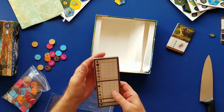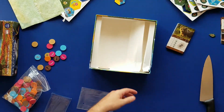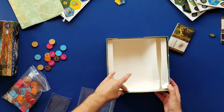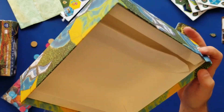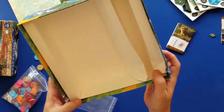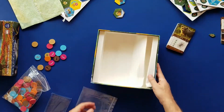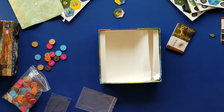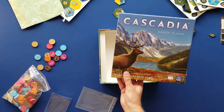And then a full color scoring pad, which is always nice. Pretty simple game, not a lot to it. Unfortunately, sometimes when things get shipped they get pretty beat up. We'll get with FlatOut Games and get all those damaged parts replaced. That is the Kickstarter version of Cascadia, published by FlatOut Games.